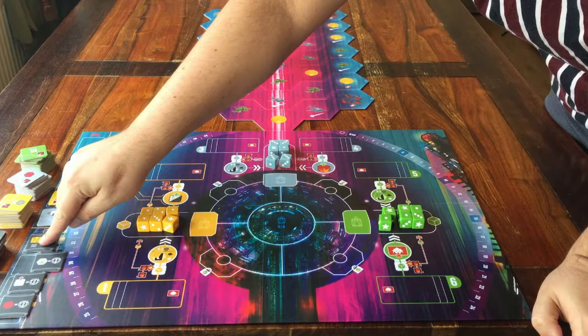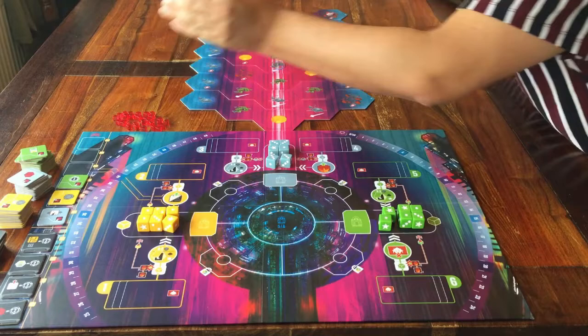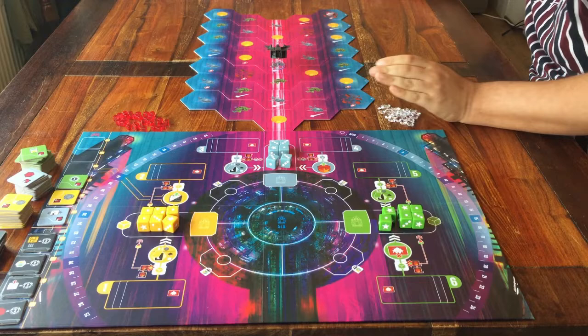There are some things to make a supply of next to the game board: there are these red cubes, these clear diamonds, and these little spaceships. Place all of this close by.